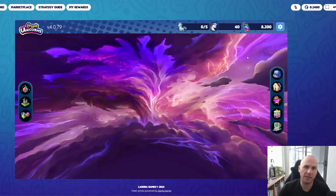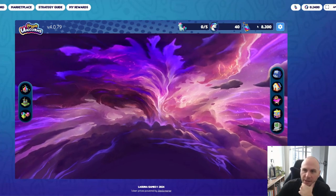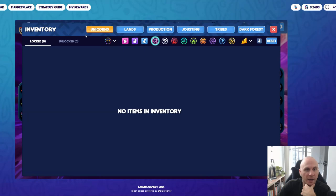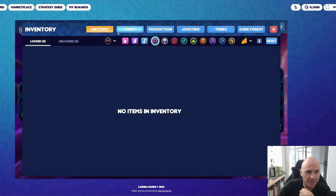We're just going to wait a few seconds for the game to load — it's pretty snappy. Now we can see the assets that have been claimed. We can see the Unum tokens up here and the CU tokens up here. To find the NFTs, we can go to Inventory. This is where we find all our NFTs.